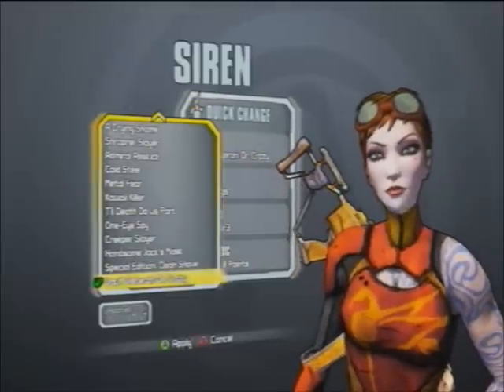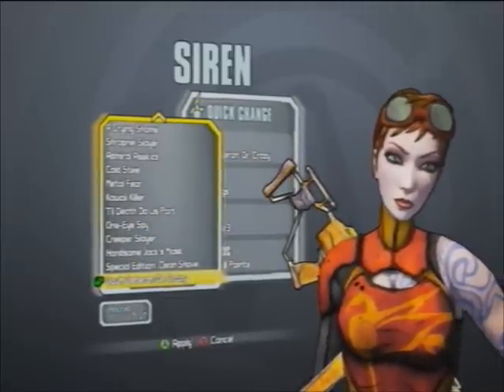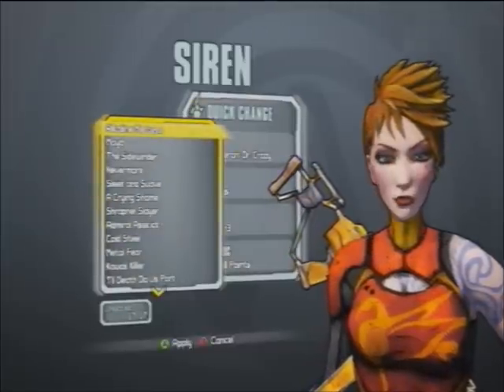I'm using the Vault Veteran Dr. Crazy — Dr. Tanis, basically — head for Maya. Let's start at the top with Alkaline Mistress.